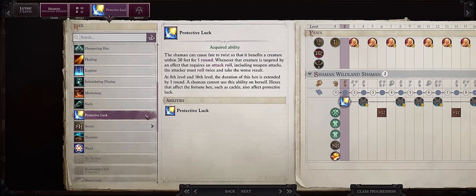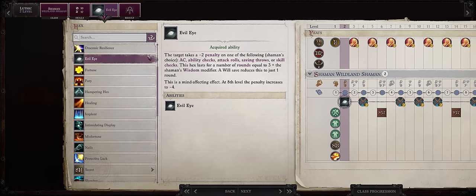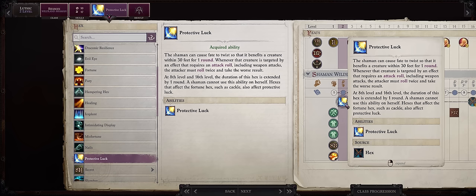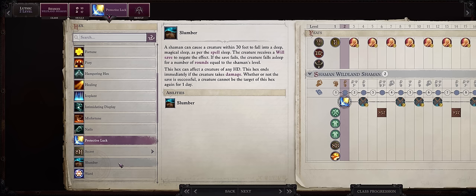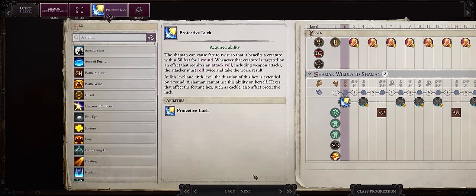At level 2 you'll get your first hex, and for this character in particular, especially if you run on Unfair, I'd highly recommend you go with Protective Luck. While you could potentially go with Evil Eye, I think Evil Eye is something better left for a character that doesn't have as much melee potential as we'll do even at the early levels, like Amber or Camellia. Because Evil Eye costs a standard action to cast, which means you can't attack on the same round as you use it. Protective Luck you can pre-buff your party with - even at the early levels you can still pre-buff at least your tank before charging at the enemy. And when it comes to Slumber, we won't really have high DC for this as we aren't focusing on Wisdom.